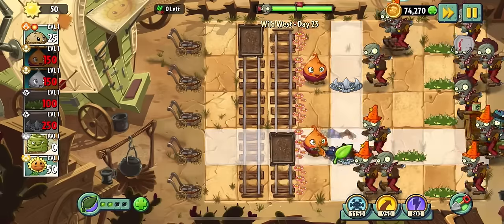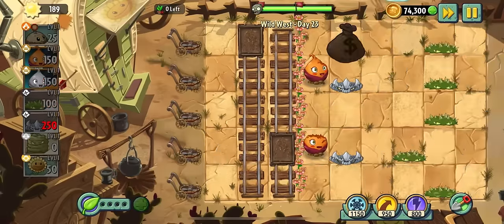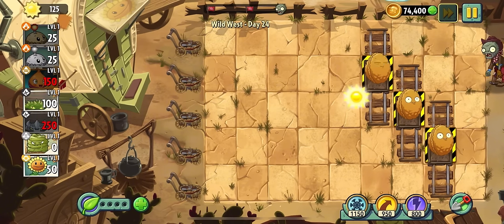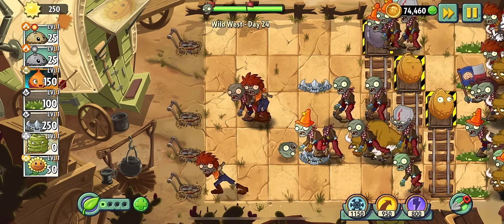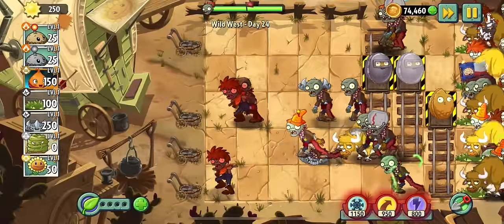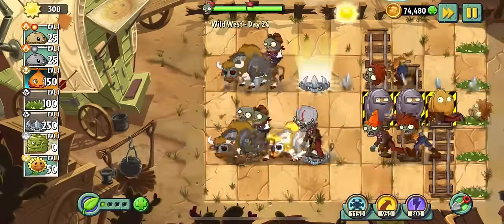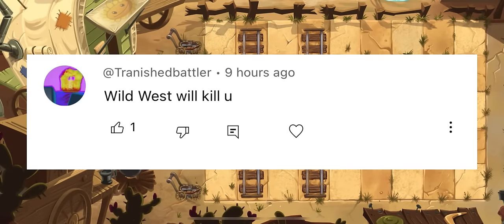Oh wait — spike rock's plant food can just one-shot the pianist zombie! Day twenty-four we have to protect three endangered walnuts and can't heal any of them since we can't use walnut, so we have to take their lives very seriously. I didn't do a great job, but I had spare plant food so I used it at the end. And just like that we beat Wild West — so take that, Tarnished Battler!